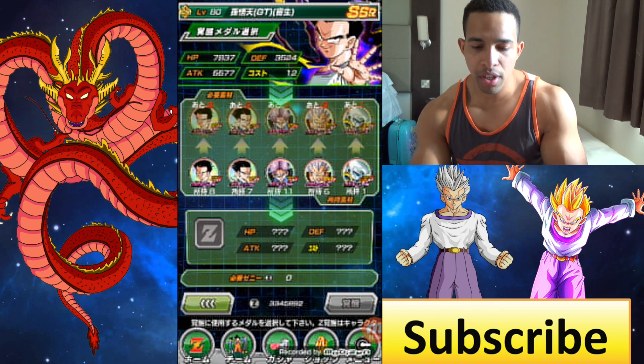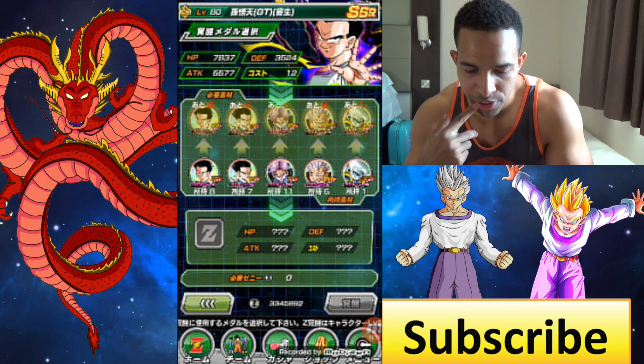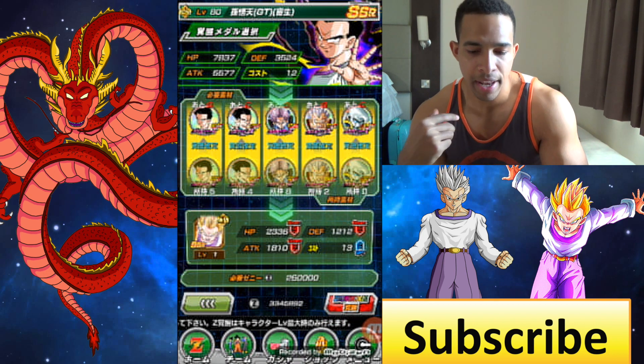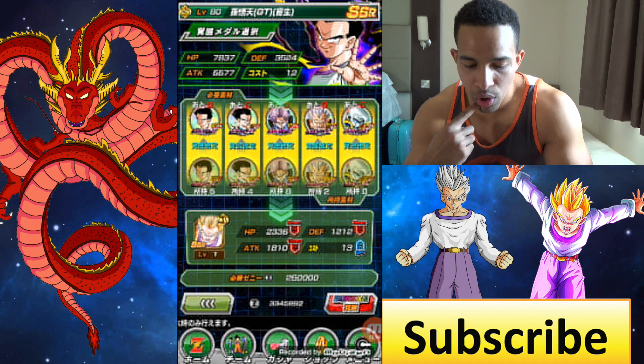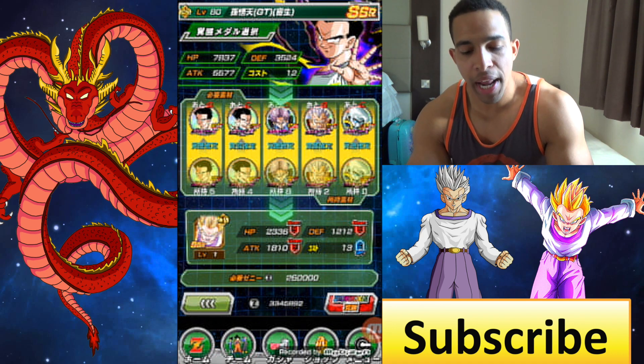And here he is, and we have all the medals for him, so bam! And when he awakens, he goes Super Saiyan, which is pretty freaking awesome. So we're going to awaken him, and he turns into an SSR.